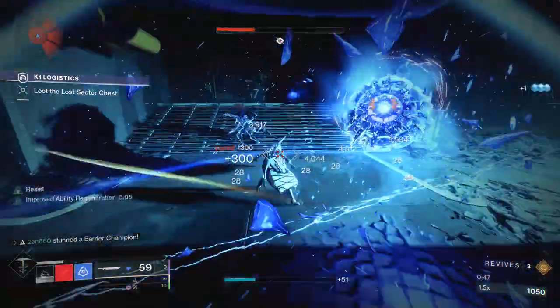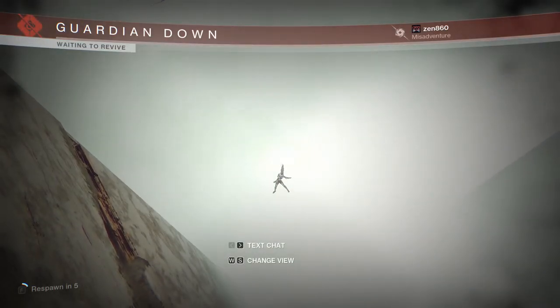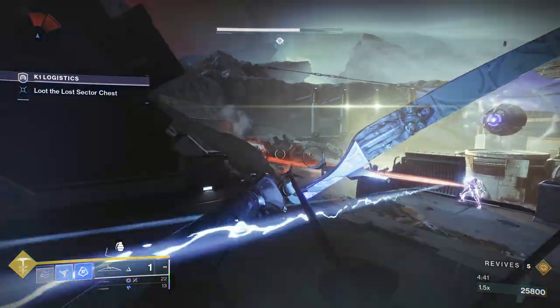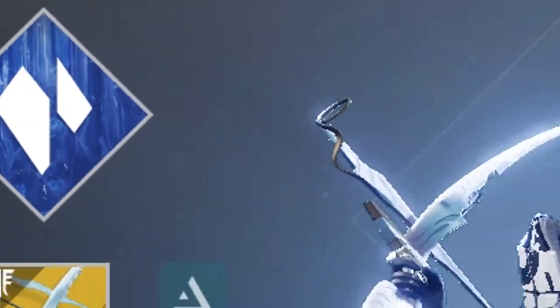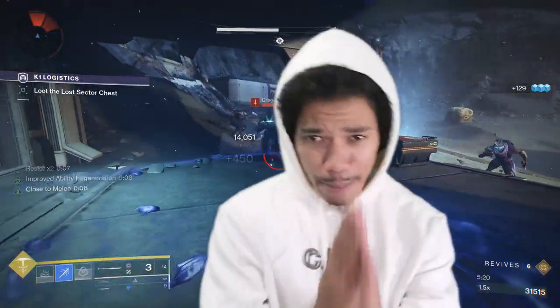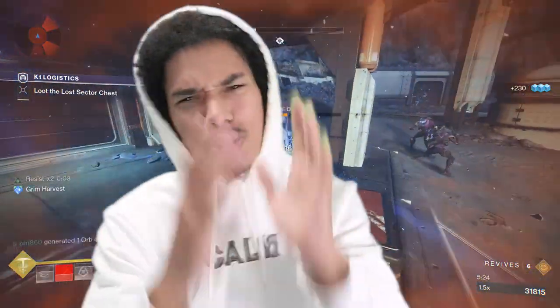90% Damage Resistance? Renewal Grasps? End-game viable sword usage? Stasis has really fallen out of the meta — psych! Bungie has just blessed us with a new buff, and today I'm able to bring you all of that with just one build. On top of 90% damage resistance and using swords viably, we also casually have infinite freeze abilities, allowing us to intrinsically stun Unstoppable and Overload Champions. It's Zen, and I'm not gonna waste your time, so let's hop right in!